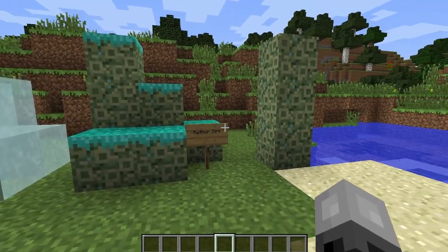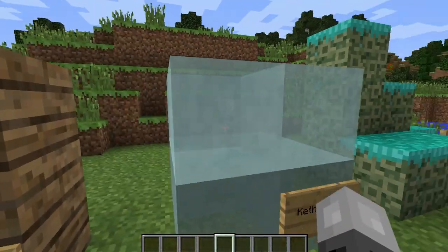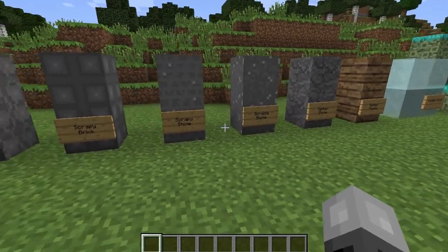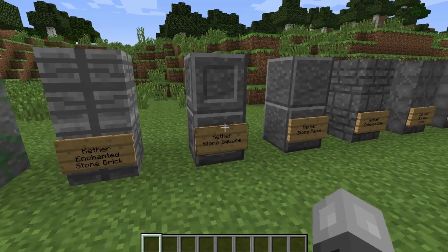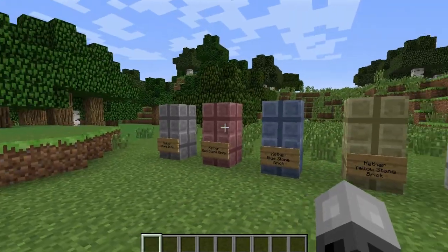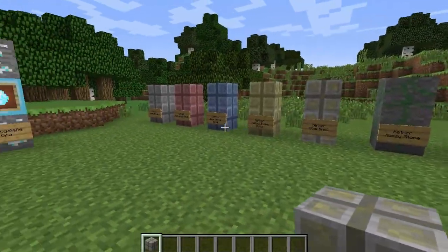Let's start off with the blocks this mod has to offer. Here's some Kether dirt, Kether cloud — you cannot walk through it, but you can stand on two blocks of it, but not one. The transparency goes away; it becomes less transparent the more clouds you have behind it. Here's some Kether planks, Kether stone, Scrabble stone, Scrappy stone, Scrappy brick, Carved scrappy brick, Kether cobblestone, Kether stone panel, Kether stone square, Kether enchanted stone brick, Kether mossy stone, Kether glow brick, Kether yellow, Kether blue, Kether red, and Kether stone brick. You can find a lot of these in dungeons — these are all found in the Kether realm.